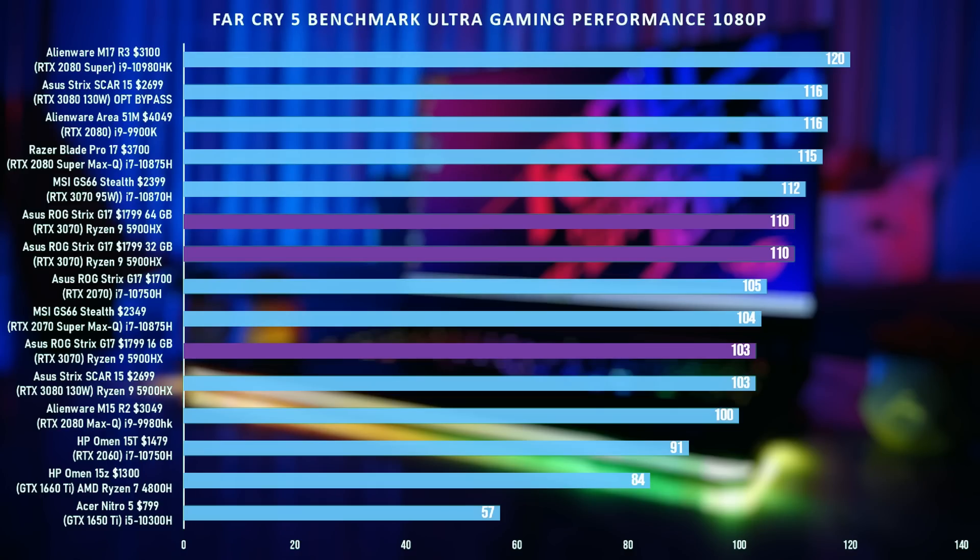Next up we have Far Cry 5 on the benchmark with ultra settings. With the 16 gig set of RAM we got 103 FPS, actually lagging behind even the GS66 Stealth with the 2070 Super Max-Q. But once you upgrade the RAM to 32 or 64 gigs, we're getting 110 FPS — another nice bump in performance.